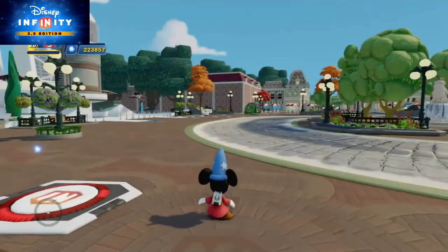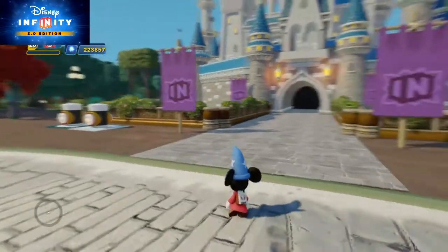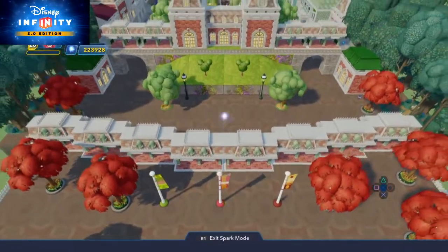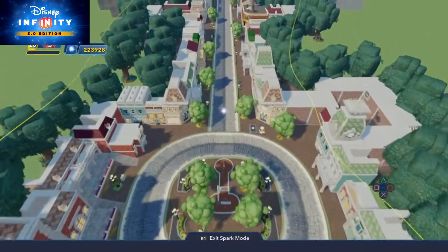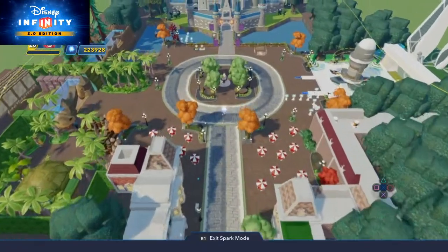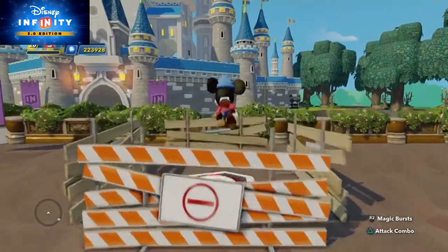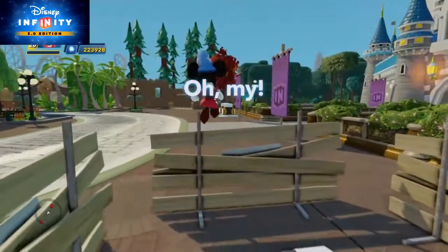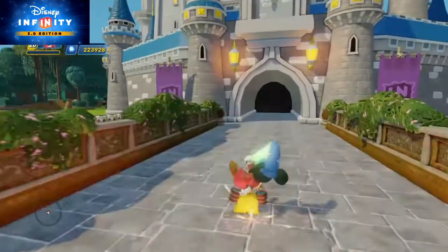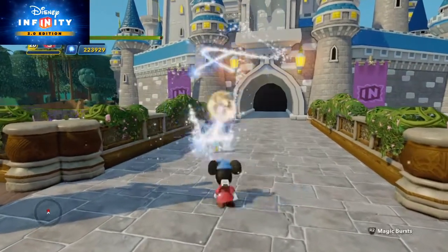Nothing is happening. Well, I tried to put in some enemies but sometimes when the level meter is so full the enemies don't show up. Let's try this again — I can show you Disneyland from above now. Wow, this looks so great. Let's try the button again Mickey. Oh Mickey, be careful — the brooms are here! This can happen when the level meter is so full — you can't kill any enemies anymore.